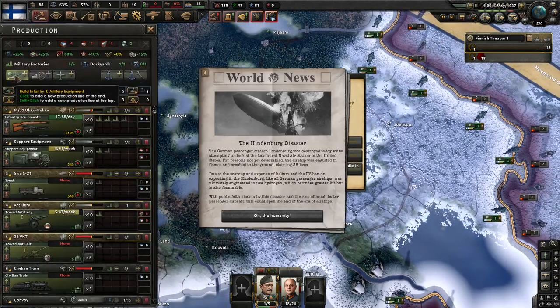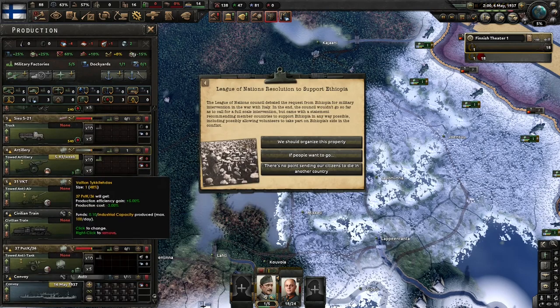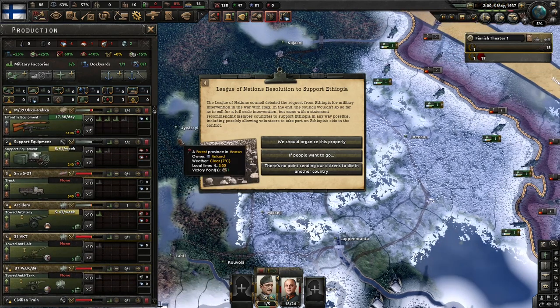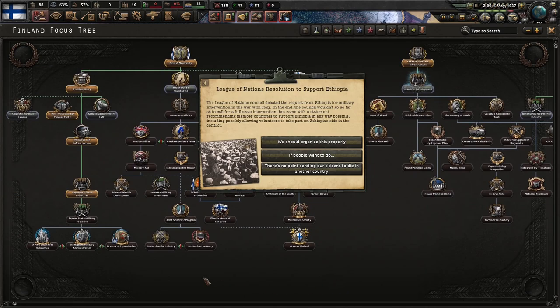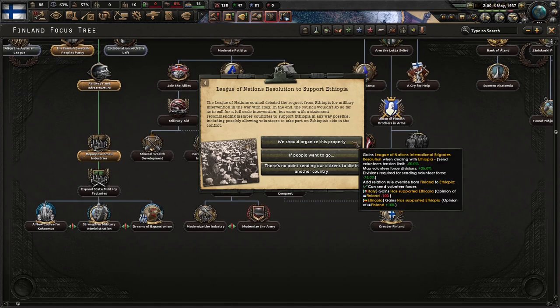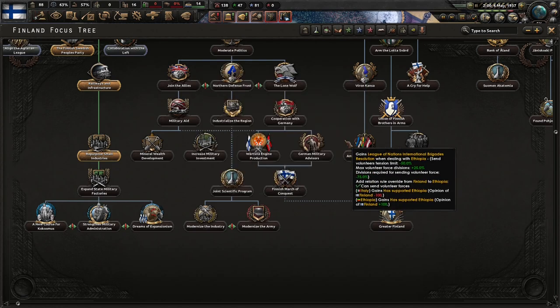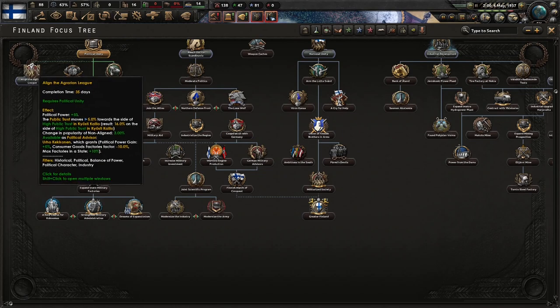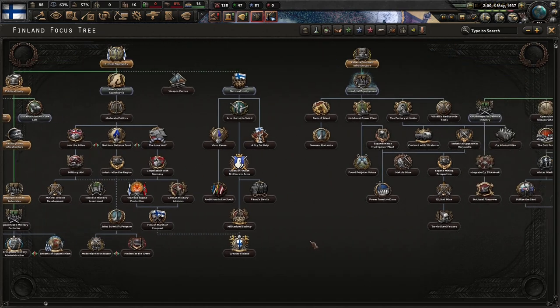You can build things slightly faster. The League of Nations council debated Ethiopia's request for military intervention in the war with Italy. In the end, the council wouldn't go so far as calling for a full invasion but came out with a statement recommending member countries support Ethiopia in any way possible, including possibly allowing volunteers. There's no point sending your citizens to die in another country. More political power along with agrarian league, democracy, democracy, national unity.